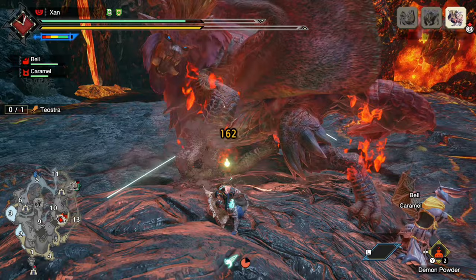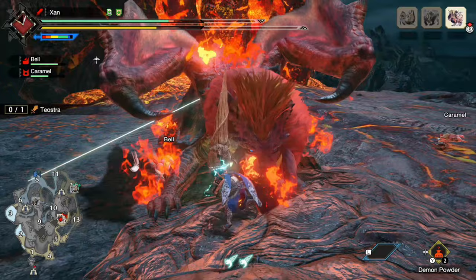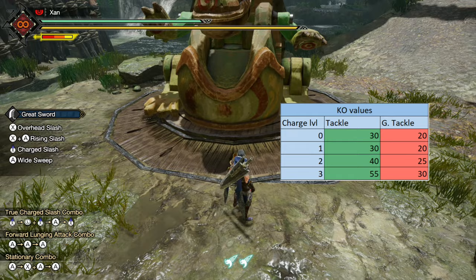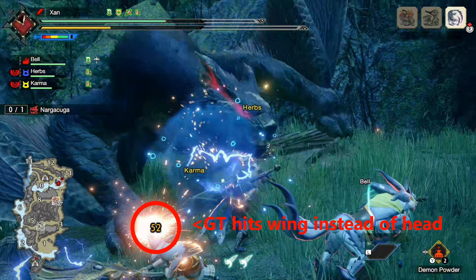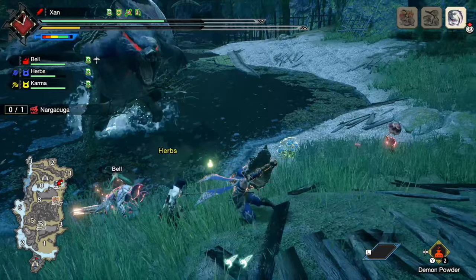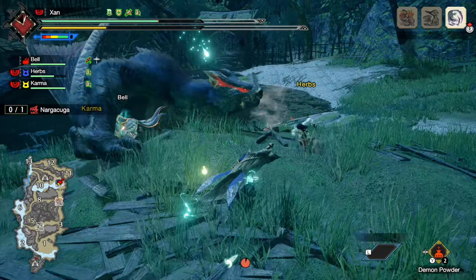The second main problem with Guard Tackle is that it burns through sharpness extremely quickly, so we have to sacrifice damage skills to counteract this massive sharpness loss. The Defense Grinder Rampage skill is the most appealing option for this, however it is only available on a few Great Swords and none of those are top tier. The final issue is that the Guard Tackle does significantly less KO than Tackle. Also, it only has an active hitbox at the end of its animation, and that's on the left side of your character. This makes landing that KO damage on the monster's head much harder compared to the regular Tackle, which has an active hitbox throughout its entire animation. This is a huge disadvantage as you will most likely get less KOs during hunts. Overall, Guard Tackle does have some very niche applications, but it is nowhere near as consistent and flexible as the Tackle, which is easily the better option.